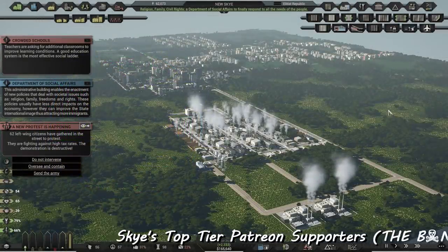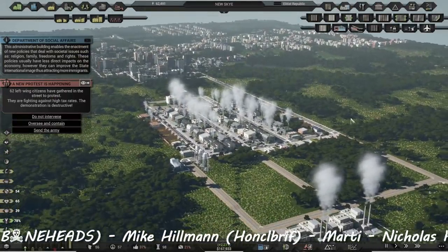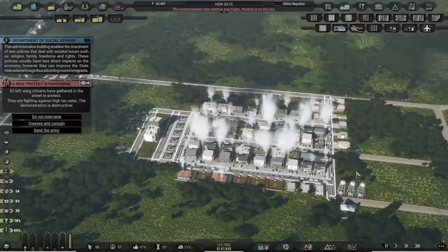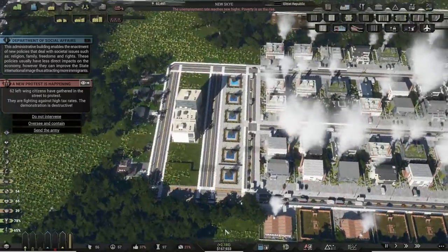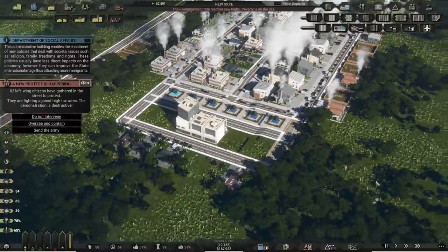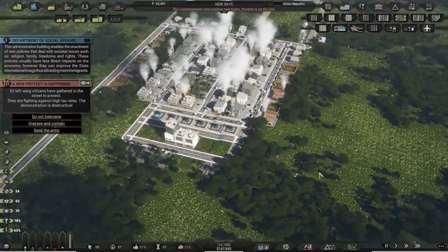Welcome back guys for more City State 2. Something that's been getting to a lot of players — and it was getting to me — was how do you get advanced manufacturing? Like how do you make it happen? Now in the last episode I was kind of trying to figure it out. The problem with advanced manufacturers is it hates basic manufacturing, so trying to get advanced manufacturing going near basic manufacturing is very difficult.